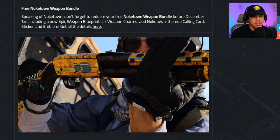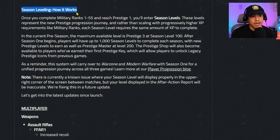Free Nuketown weapon bundle — we already knew about this. If you logged in today you did see this. You have to redeem the Nuketown weapon bundle before December 3rd. This includes a new weapon blueprint, six weapon charms, Nuketown-themed calling cards, a sticker, and an emblem.